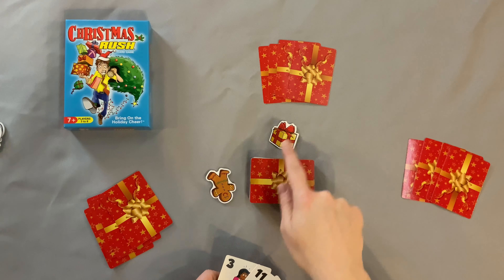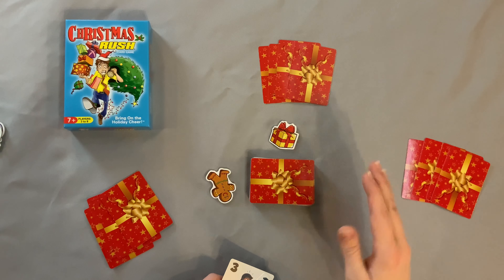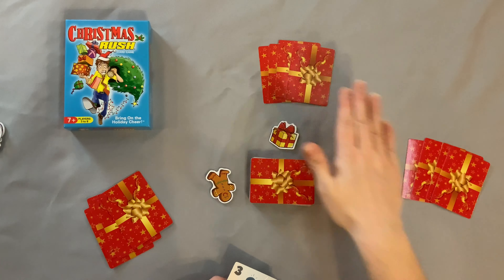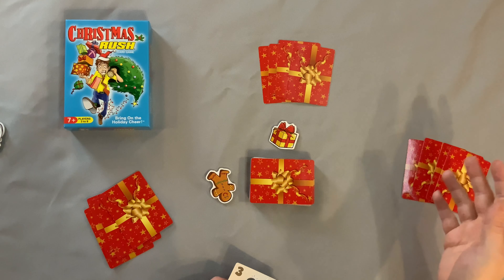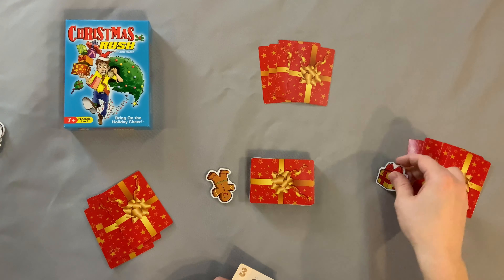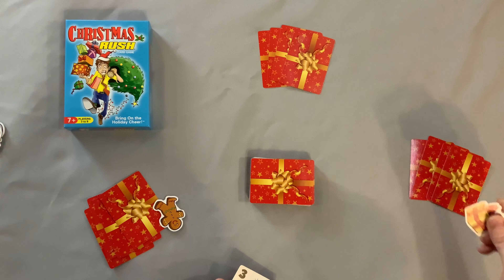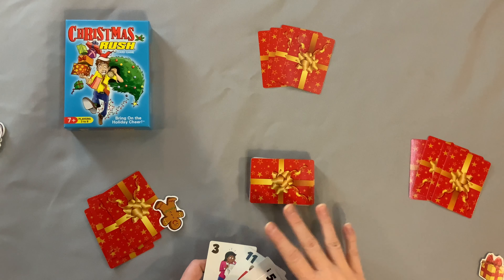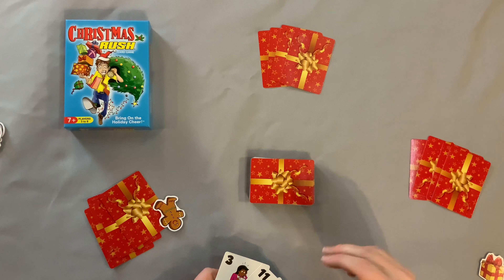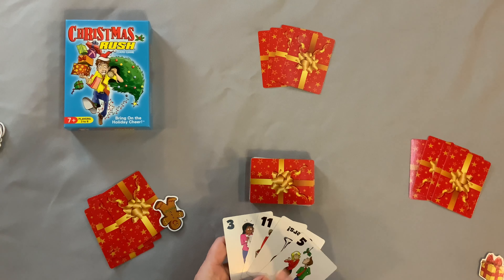Once the first token is taken, everyone can try to grab the other remaining tokens. Since there's always one more player than there are tokens, one person will be eliminated every single round. Players do not need four of a kind — as long as someone has already grabbed a token, anyone can grab one. The player who doesn't get a token is eliminated, one token is removed, all cards are shuffled back up, and the player to the left becomes the new dealer. You repeat this until only one player remains — that's how you win.